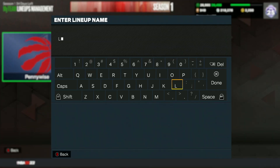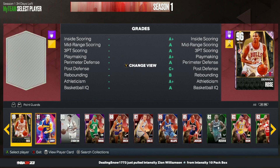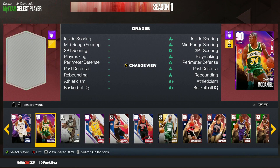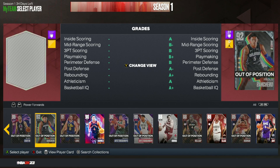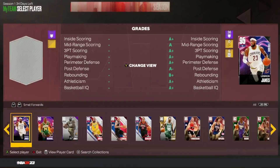For your point guard, definitely run this ruby Ja Morant — there are some different things you can do with the starter card, but personally I would run Ja Morant for sure. At shooting guard, I would run the amethyst Steph Curry. We can use up to two amethyst cards, and I think Curry is the one you want. If you don't have Curry, Scotty Barnes is another great option — he's super cheap. You could also use Kevin Love or Pau Gasol. I'd definitely recommend Curry at shooting guard and Ja Morant as your ruby.